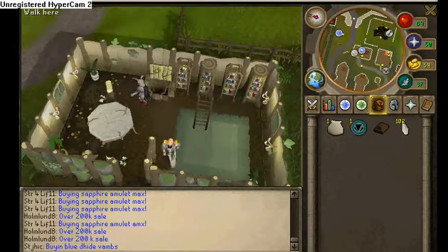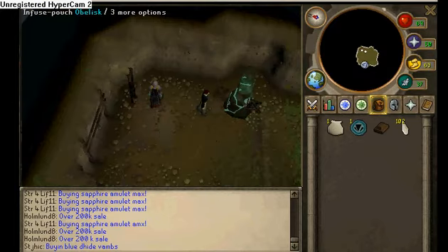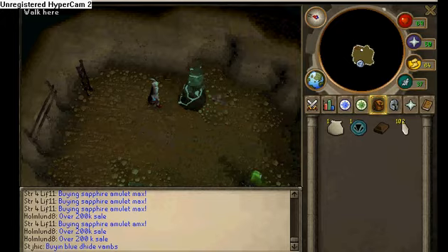What you're gonna do is you're just gonna come in here, then you're gonna go right here, and then you're gonna climb down the door here, and then you're gonna infuse pouch. I'm gonna make a Bronze Minotaur, just to show you.